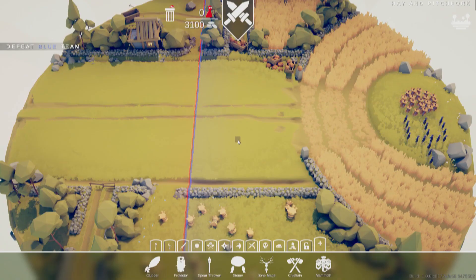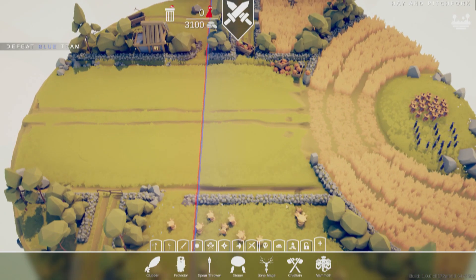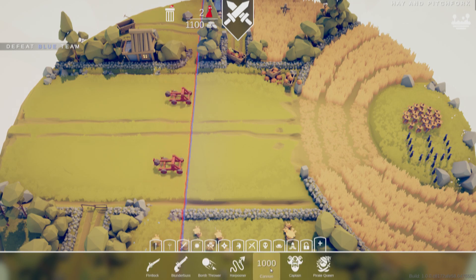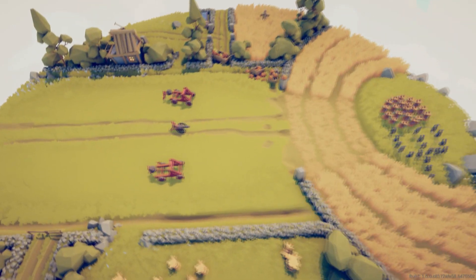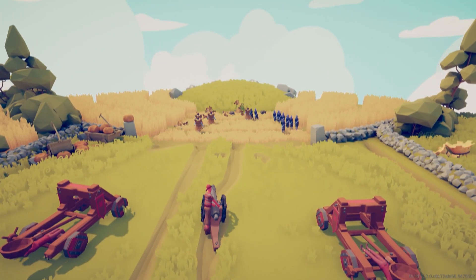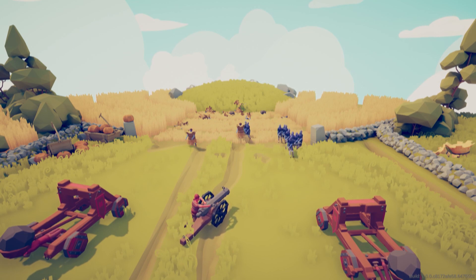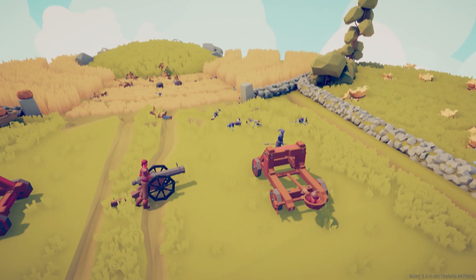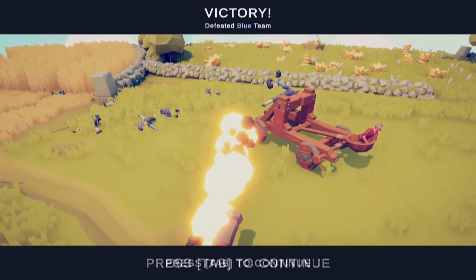Now we're moving on to a level called Hay and Pitchforks. I like how there's this big formation right here in the middle, because it seems like something I could exploit with catapults — they could bomb in there with their big rocks. Going with the theme of mass destruction, maybe we could use some cannons. Now we have the big rock squad. Hit their first shot, but we'll see how long this lasts. Cannon's doing work actually. Come on guys, this can't possibly be how you end. Cannon, shoot him! Thank you.